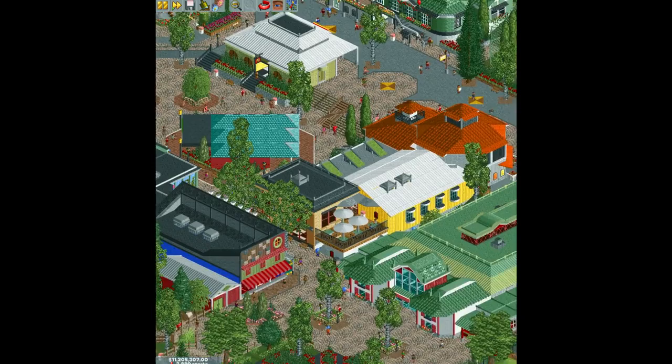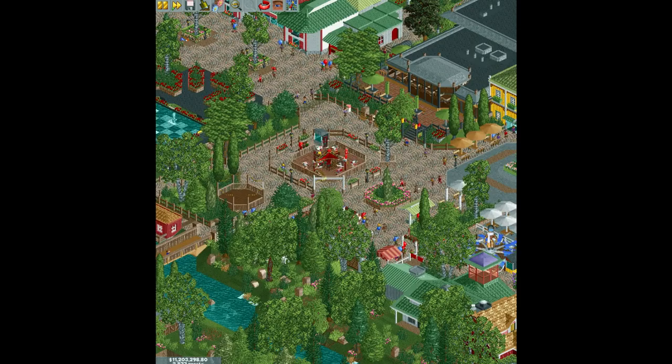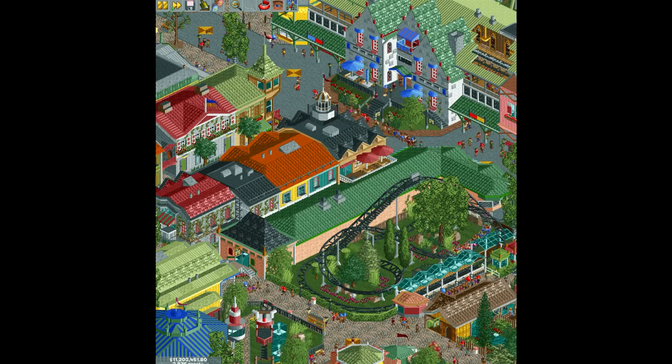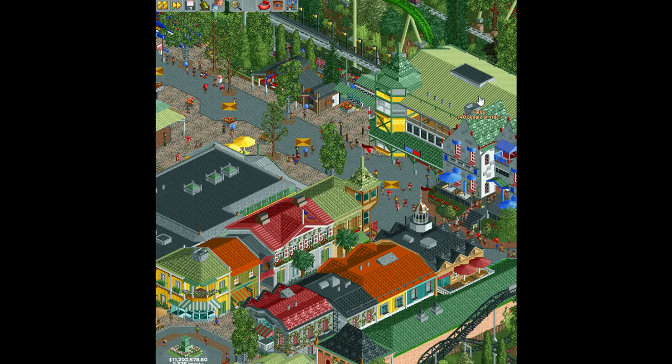Being creative with colors is needed in RCT2. I'm not very creative with colors myself — I've just started to dabble with other colors, and most of my stuff either has brown in it somewhere, or is completely brown or gray or a soft color like this green. Because I just can't figure out how to make something look good like this station for Lisebergbanan, which is pretty spectacular, I think.